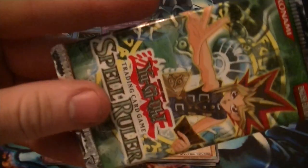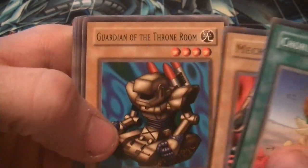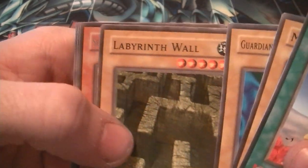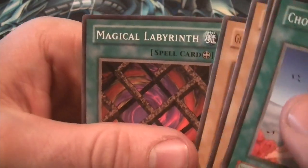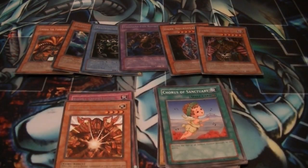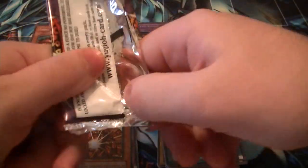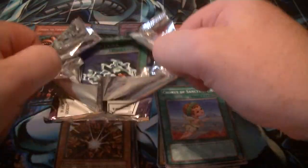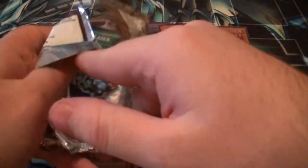Alright, we got our Spell Ruler. Open it. Chorus of Sanctuary, Mechanical Snail, Guardian of the Throne Room, Labyrinth Ball, got a Senju, Whip-Tail Crew, Performance of Sword, Giant Troll Feeds in Flames, and Magical Labyrinth. God damn, Mechanical Snail — everyone loves that card. That was Labyrinth of Nightmare in case you guys didn't catch that.